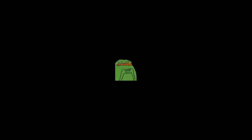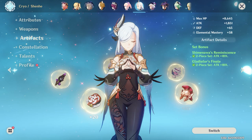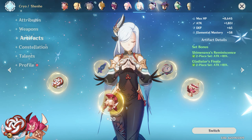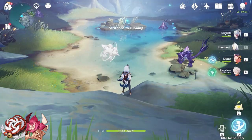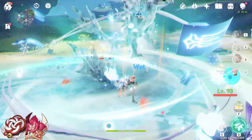As for Shenhe's best artifact sets, it's a pretty straightforward choice between two options. Your first and most valuable option is the 2-piece Shimenawa's + 2-piece Gladiator combo for a total of 36% attack damage boost. With Shenhe, stacking attack percent is extremely important, because the majority of her kit revolves around her Icy Quills amplifying cryo damage using Shenhe's total attack stat — the higher it is, the more damage you can boost. Right now, this is definitely her best-in-slot combo for that flexibility and value alone.